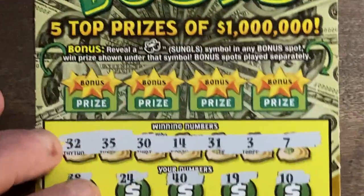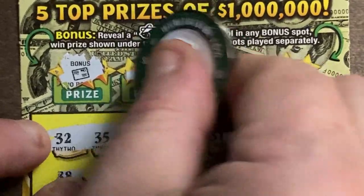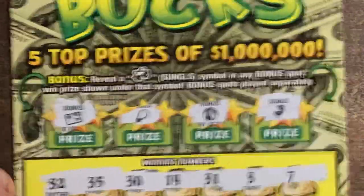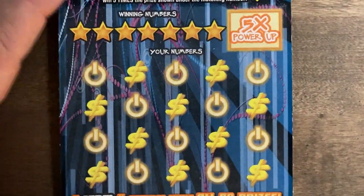So we don't have anything there, but we could still get some sunglasses. Let's see what we got. Nope, we got a letter, a necklace, a beach ball, and a grill — Pac-Man grill. Okay, didn't get anything there. So that one didn't want to play today.